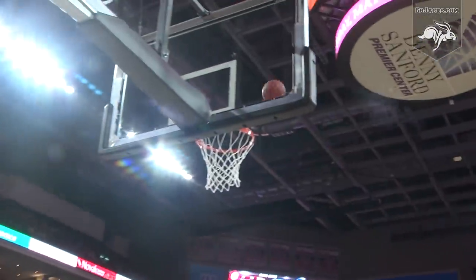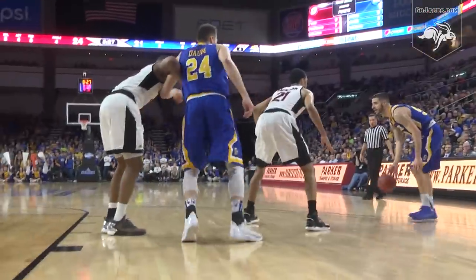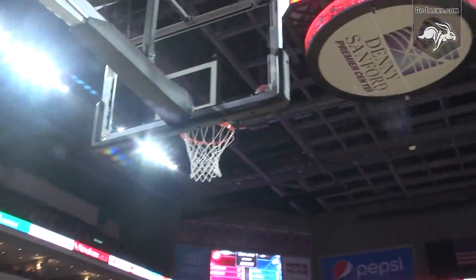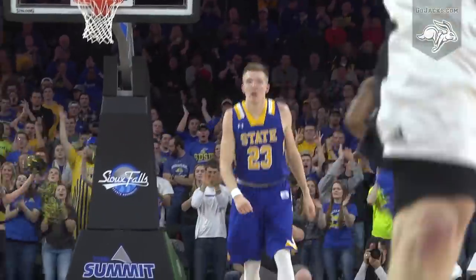Tyson up top, an open look for three — and he buried it. He'll look inside to Dom, guarded by Zach Jackson. He'll dribble in the lane, out to Flatton, right wing for three — and we're tied. Left to the key, Teller uses him, around a Dom screen, step back straight-on three. Splash. And South Dakota State has its first lead.